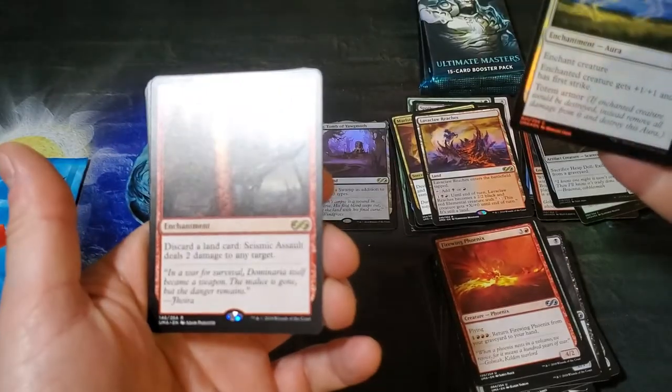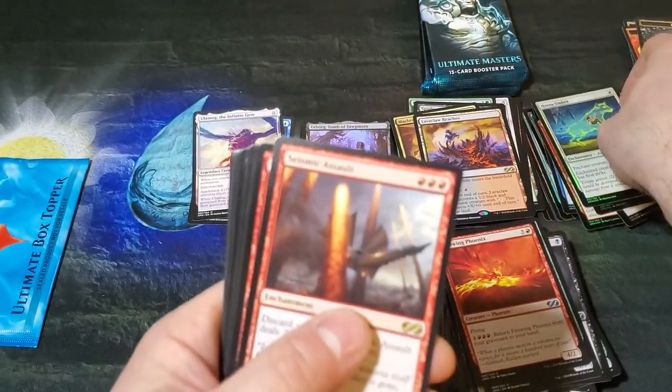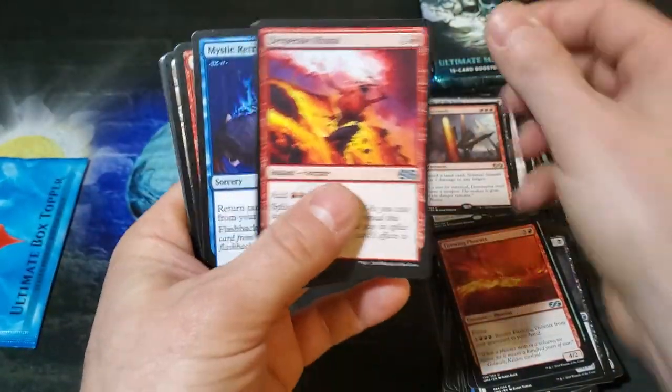Seismic Assault. Hyena Umbra — that is cool, yeah, that is cool. Seismic Assault — that's our rare.